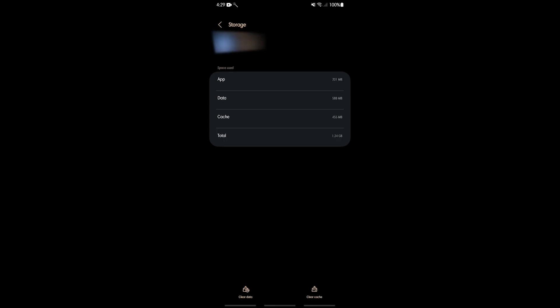Fix eight: clear cache or reset the game. Sometimes game crashes on Android may be attributed to corrupted cache. Try clearing your device's cache and see if that will help. Use Google search to know how to do that if you haven't tried it before.